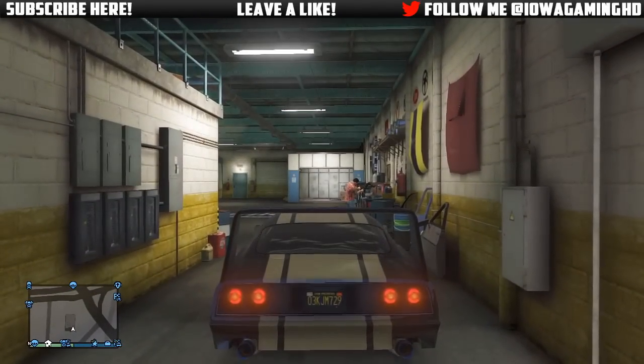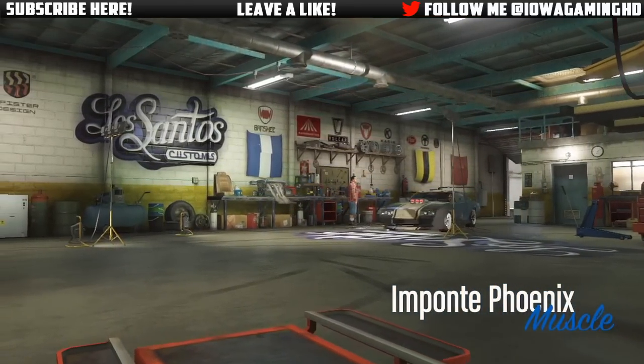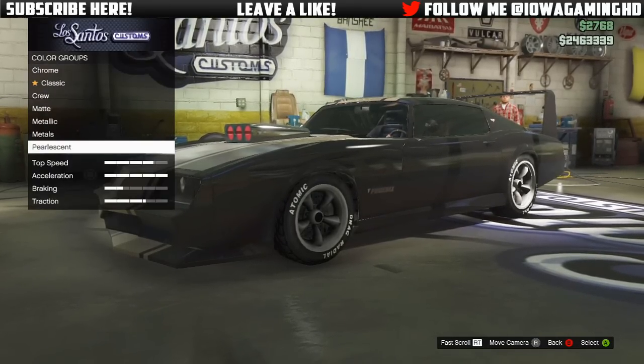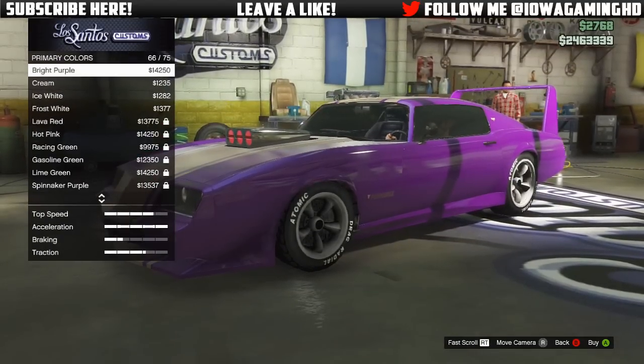So the first iconic paint job from the Challengers which I'll be showing you guys how to make today is Plum Crazy Purple. This color is very sought after on the real life Challengers and it looks very nice in game on the Phoenix and other cars like it. The first color you want to pick is you want to go to Metallic and pick Bright Purple.